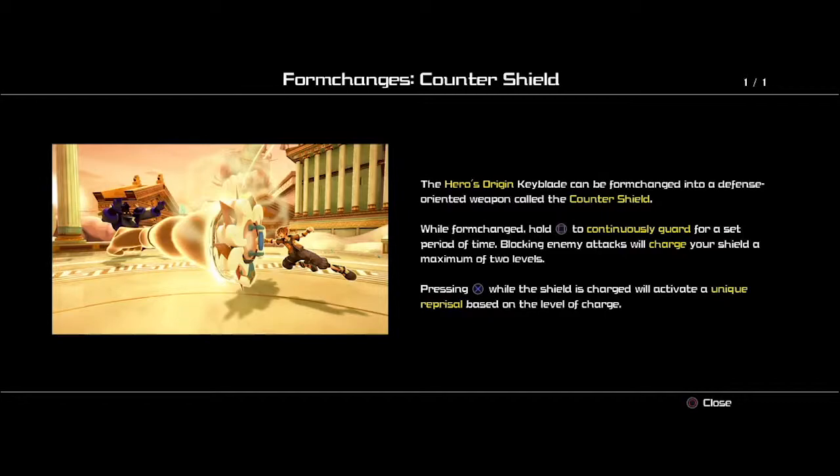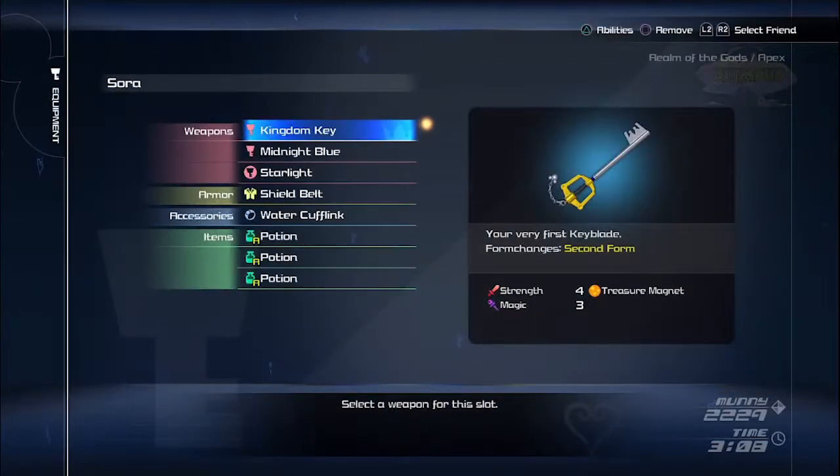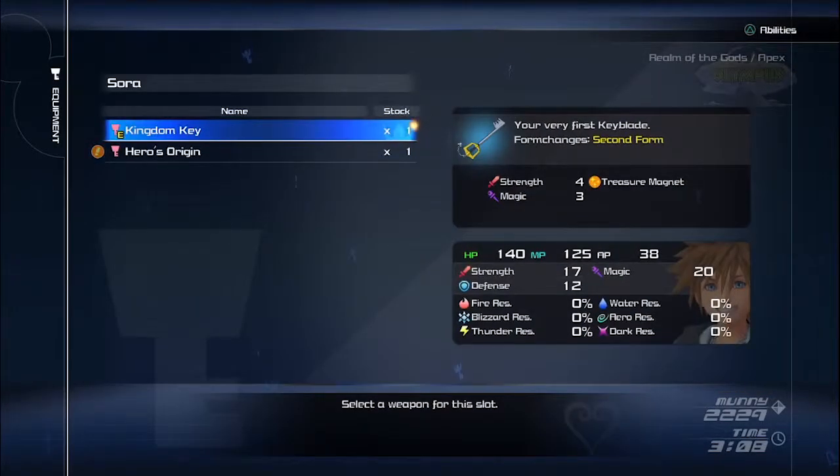You can hold Square to guard for a set period of time. It's a very cool mechanic — kind of like Dante's Royal Guard in Devil May Cry. You block attacks and build up your revenge meter, and then you can unleash it for massive damage.